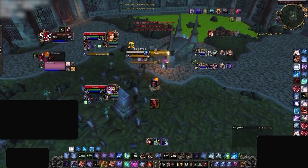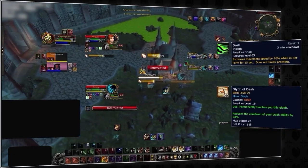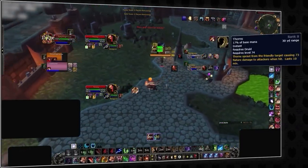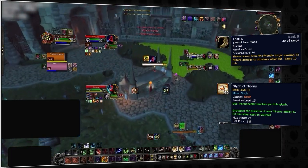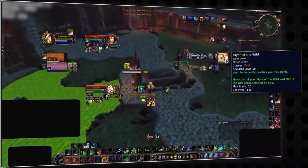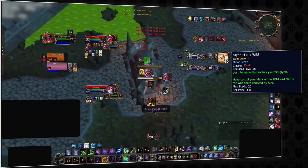Now for minor glyphs. These are not as important as major glyphs but still provide decent benefits. First you'll want glyph of dash, which passively reduces the cooldown of your dash ability by 20%, dropping it from a baseline 3 minute cooldown down to 2 minutes. For your second minor glyph we suggest glyph of thorns, which increases the duration of thorns when used on yourself by 50 minutes — going from 10 minutes up to an hour, the same as your gift of the wild. The only other useful minor glyph in PvP is glyph of the wild, which cuts the mana cost of both gift of the wild and mark of the wild in half.